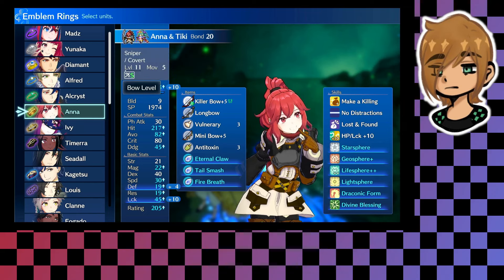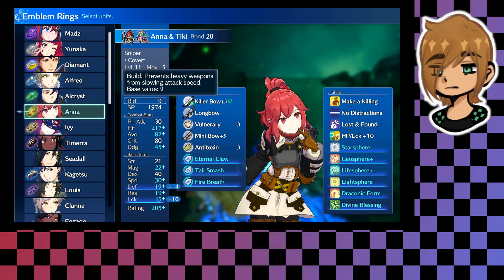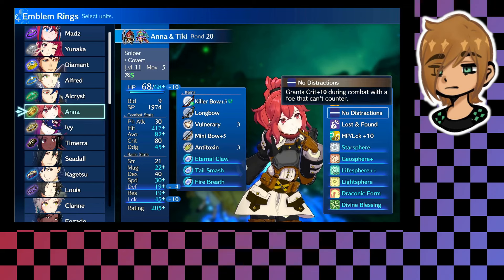To start things off I immediately used a silver seal on Anna to turn her into an archer. I stuck Tiki on her the second I got her to make use of Star Sphere so we can try to get her luck as high as possible naturally. Then when she classes up we turn her into a sniper. I thought about doing warrior so she can use axes and get the killer axes, but this plays better into the build I'm doing here — just being a crit monster.